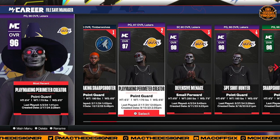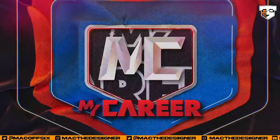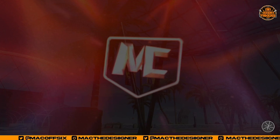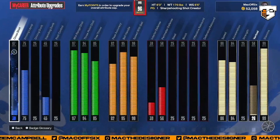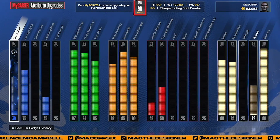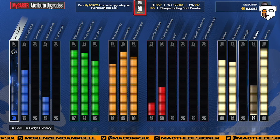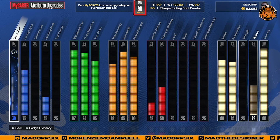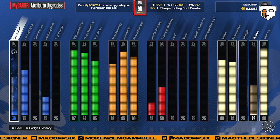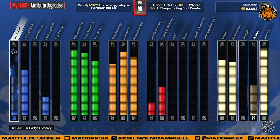Without further ado, let's get into it. I made this build before I made the 98 three-point build, so there are some things I would definitely change. This is the build — it's pretty good, not bad. I got a 97 mid-range, 98 would've just got me that hard dead eye but you don't need that. Hard dead eye, 94 three, 95 ball handle, 90 speed, 82 pass, no dunk on this build and barely any defense.